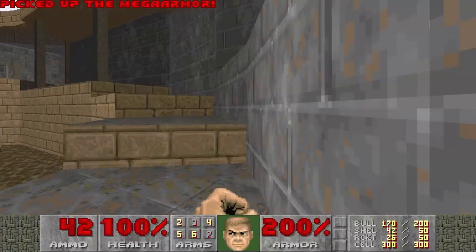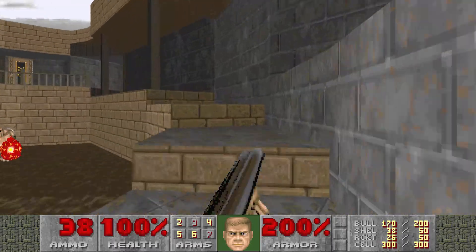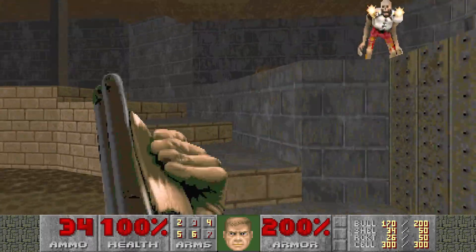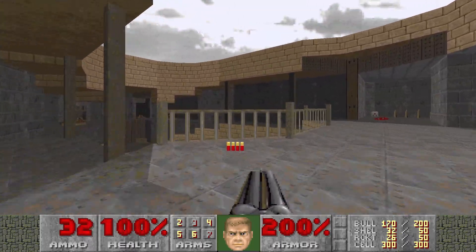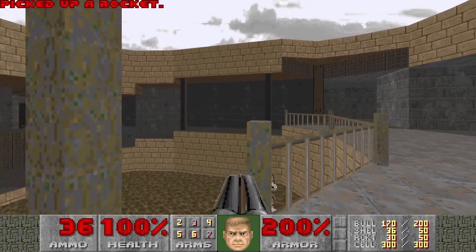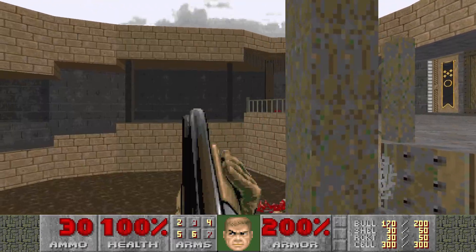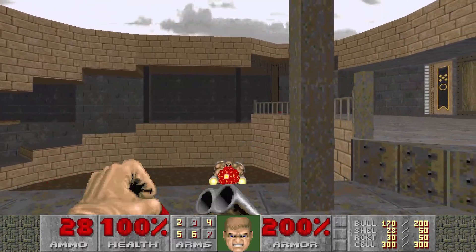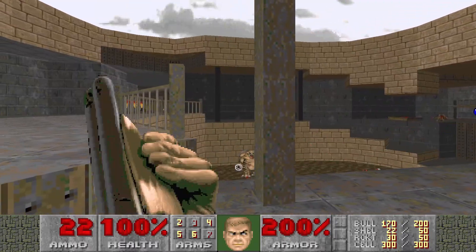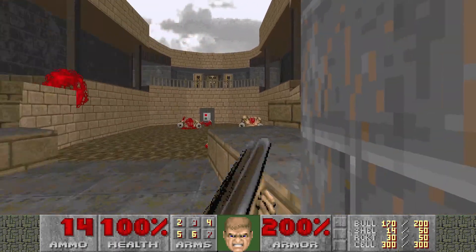Let's just run around and hit them with the shotgun. This should get that one, and there's one left — let's make another trip around, and got him. Oh, there's some rockets over here I forgot about; some more shells will kill the Mancubus first. Normally it's the Mancubus projectiles that glitch through the walls, not the revenant rockets.